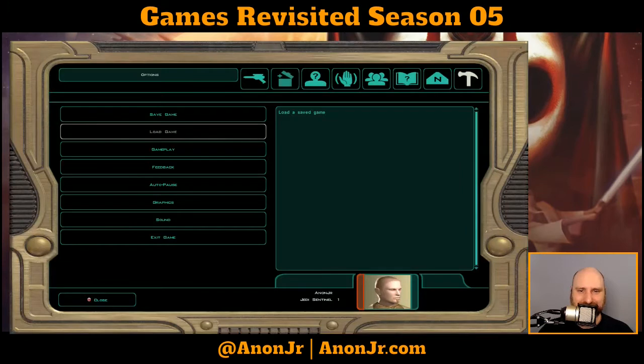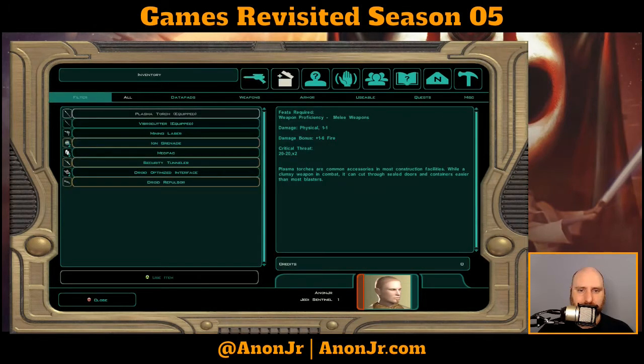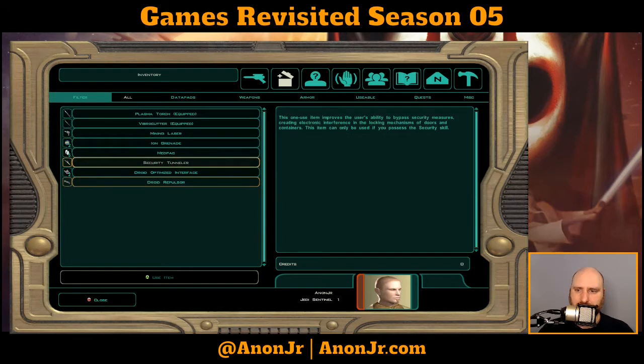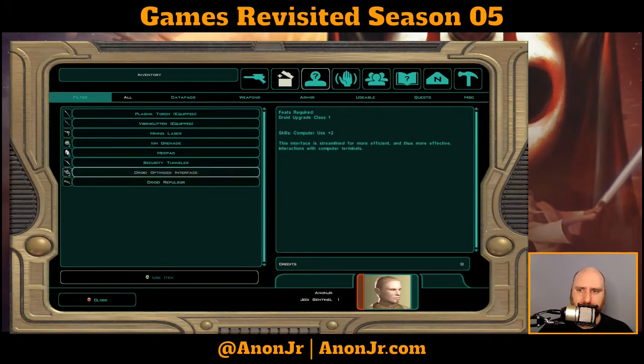With Kreia's help, you have gained the passive precognition power. When this power is triggered, you should save your game. Thanks for the hint. We're not gonna bother with those — I still would like to find some armor though. We got the plasma torch, the cutter, and some ion grenades, always useful. Security tunneler is for doors and containers — that might come in handy in a little bit. We got a bunch of droid stuff, which is nice, but not what we need.